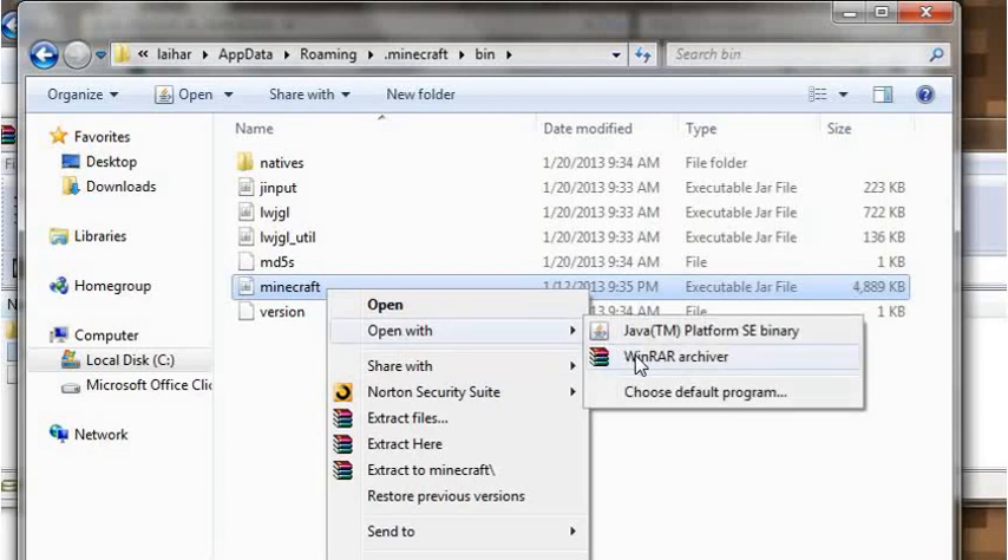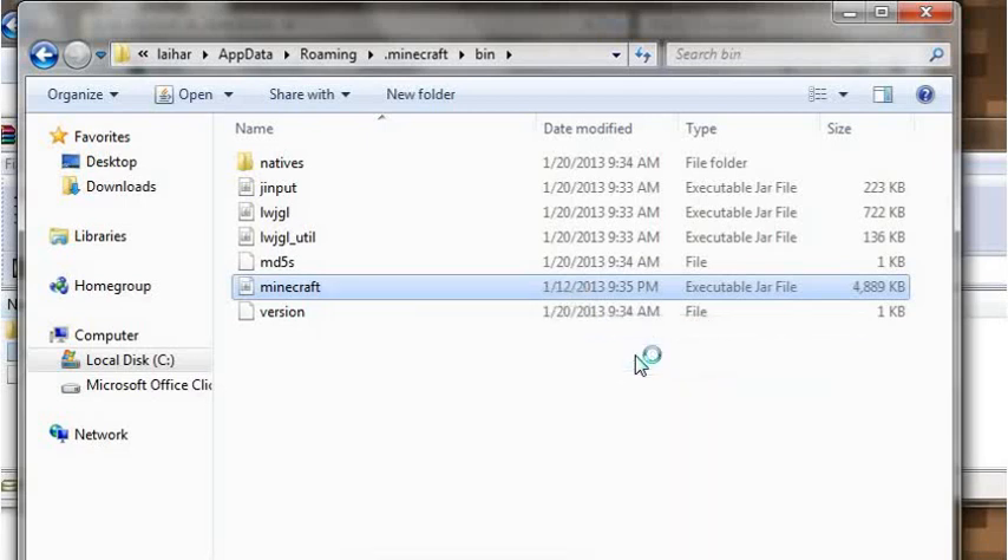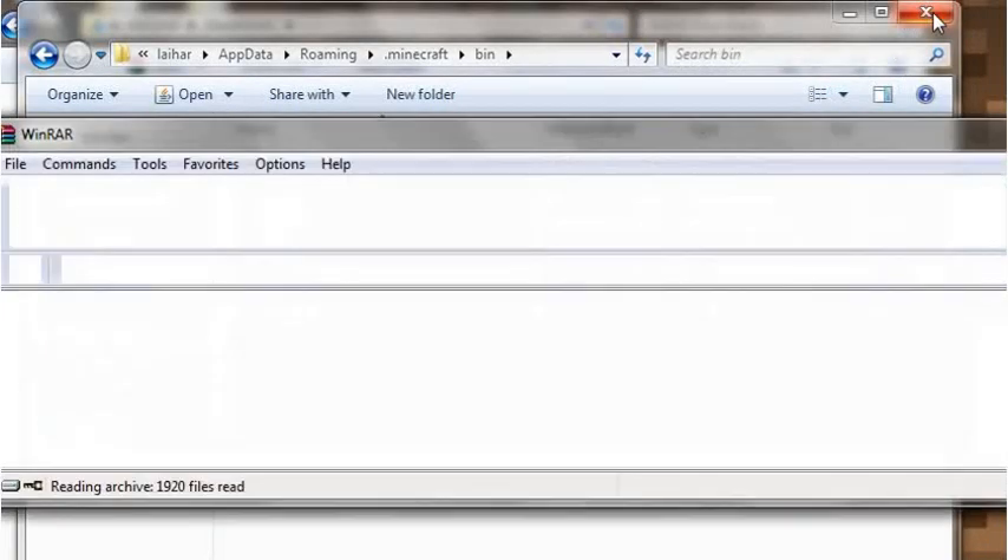If you're going to install a mod, you have to have WinRar Archiver. You have to download that if you want this mod. Open your Minecraft jar with WinRar Archiver.